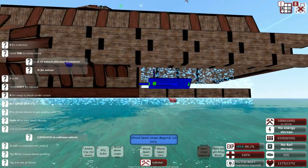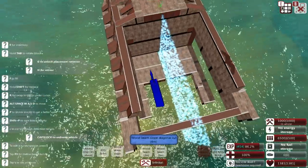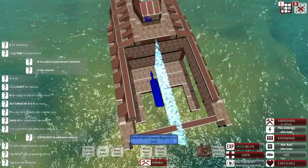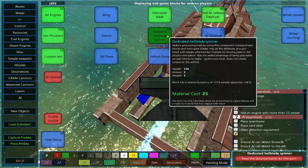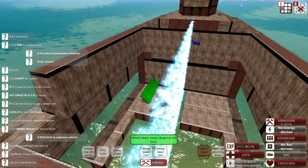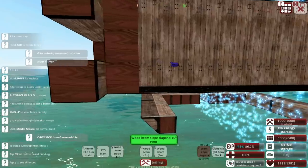Now onwards to the next room, which will arguably be the most important room. In this room we are going to have the hydrofoils, or at least some of them, we are going to be adding the dedicated Helleblight spinners, and my personal favourite - we will also be adding the torpedo systems.